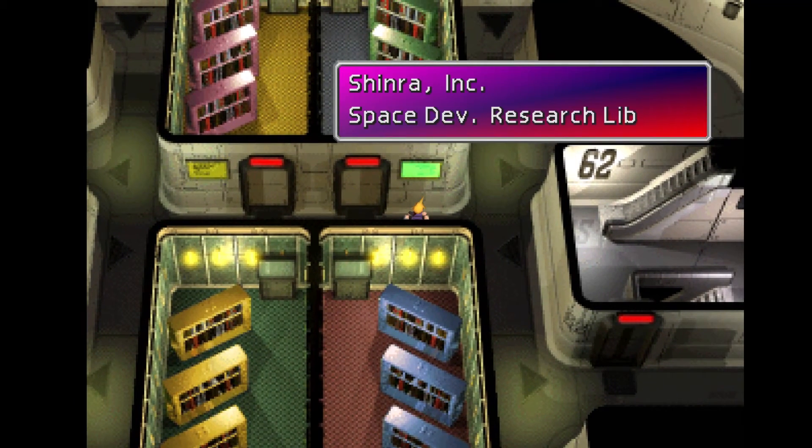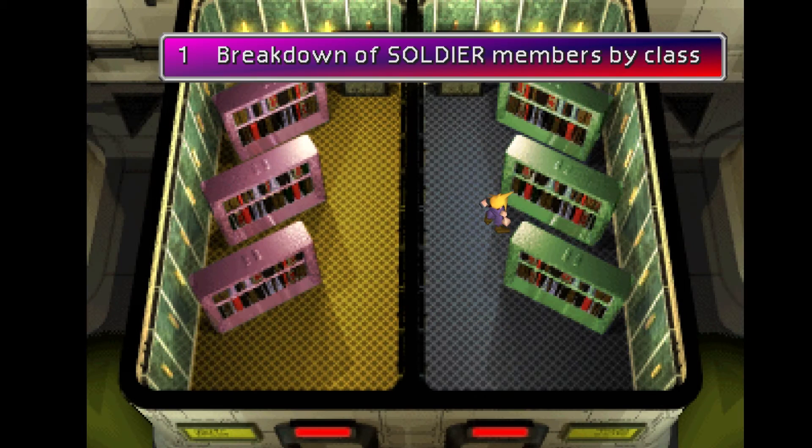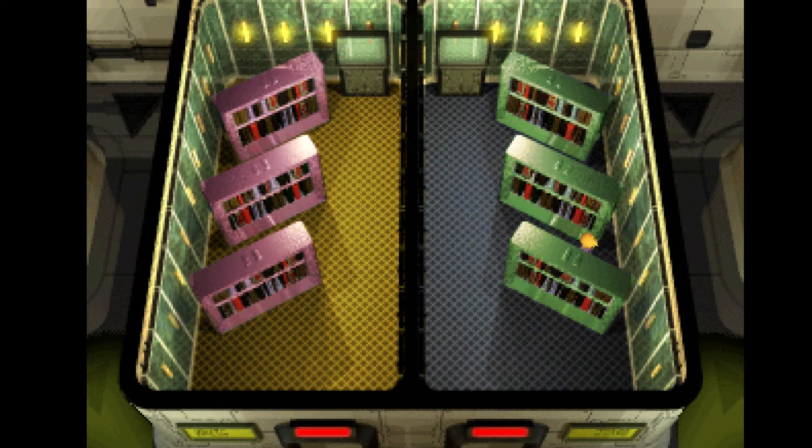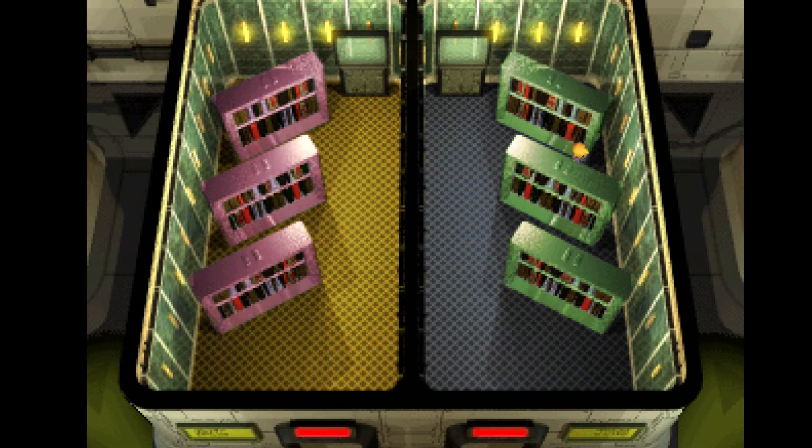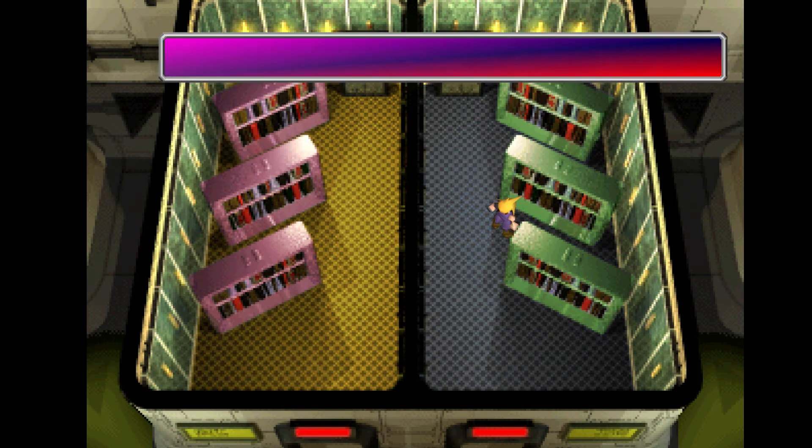Okay, which one is this one? Shinra Inc space development research — yeah, okay, this one should be it. I'm going to check the rest of them though. Space mission. Space. There we go — Shinra rocket. Yeah, so this one is one.